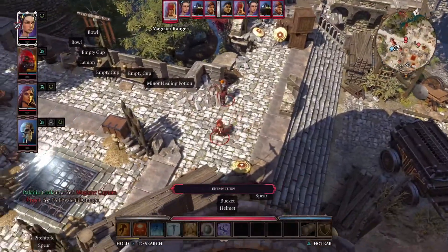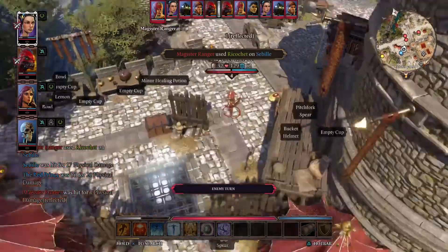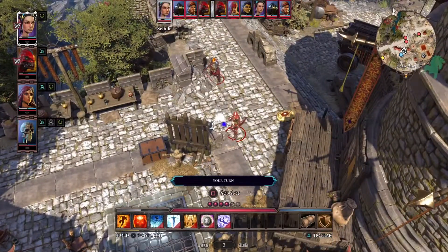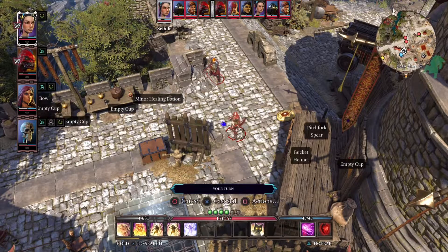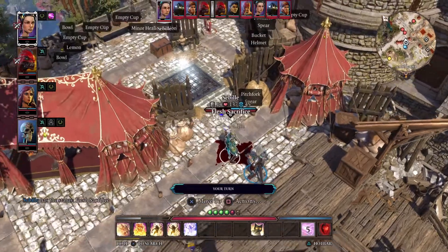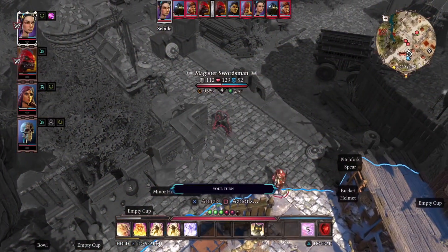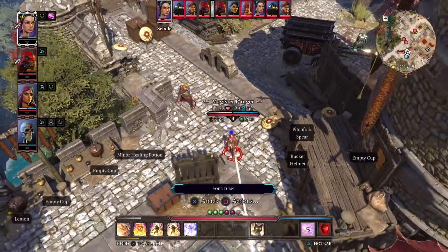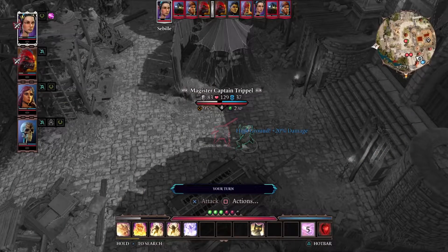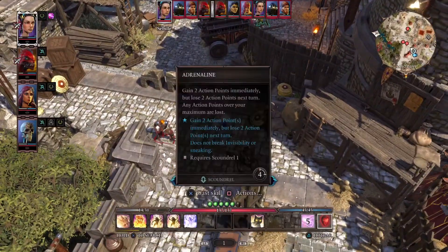He just got into a fight. Ricochet. So first things first — this archer needs to get crushed. I think I will just, yet again, create a magic incarnate. Hopefully the dude doesn't die.